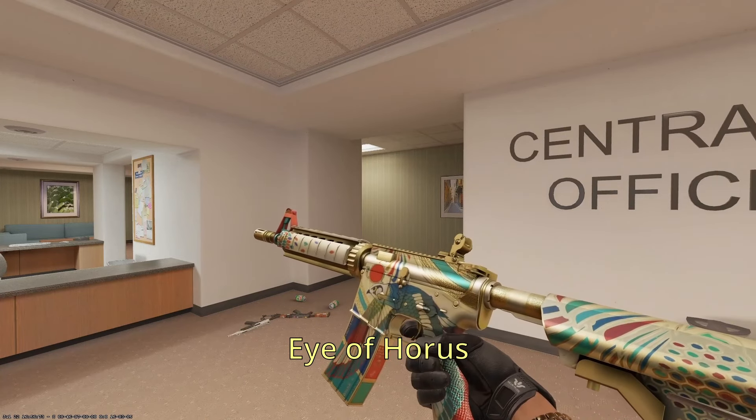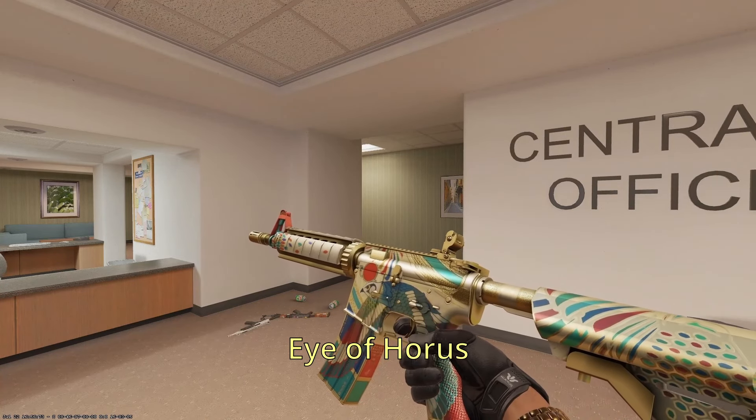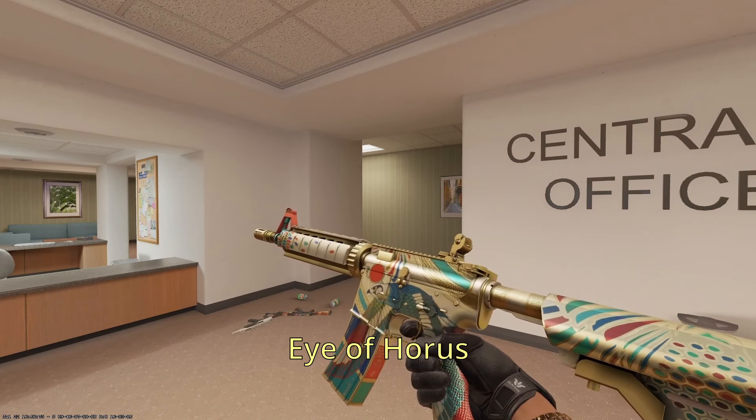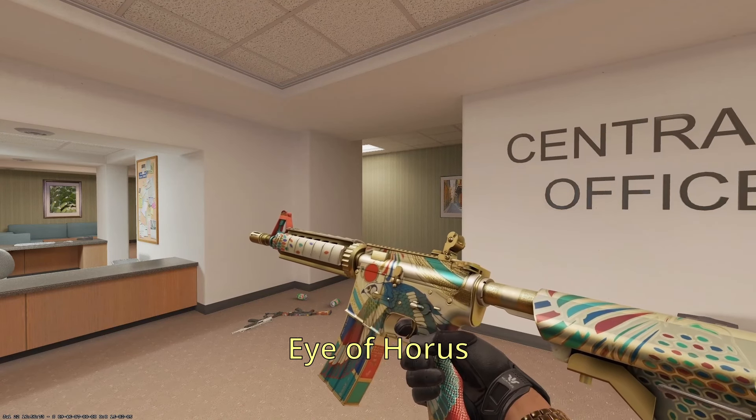Our second M4A4 is going to be the Eyes of Horus. Another beautiful golden artifact, pairing with the Golden Coil and the Gold Arabesque. This one may be involved in some sort of money laundering scheme — excavating really high tier items from Egypt, antiques. This one is definitely a display weapon, a beautiful piece of art.